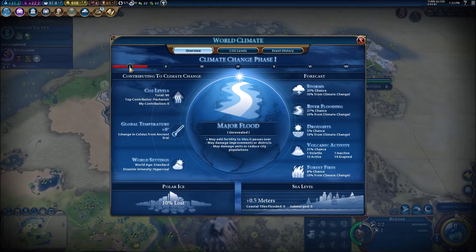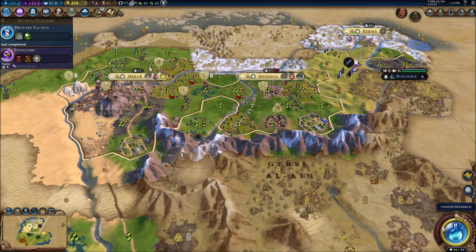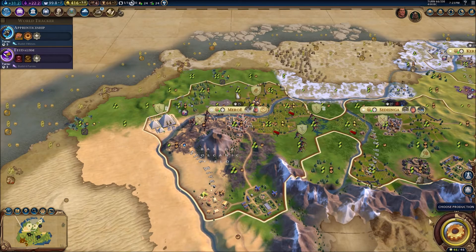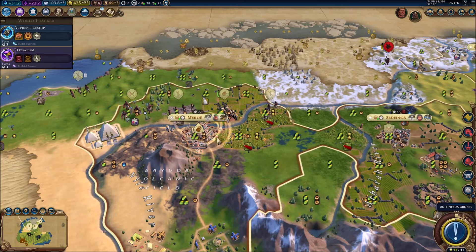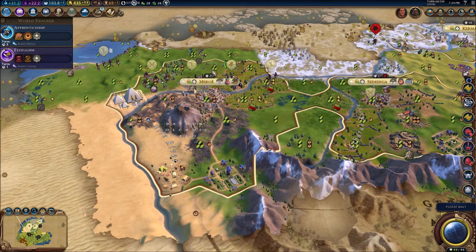Apparently we're already at climate level one — that must be from forest fires. The Inca and somebody else have some too. I just unlocked apprenticeship, not industrialization — I got confused there. Our second great scientist boosts some more technologies, which is really useful. We've sent every unit in to deal with the barbarian camp to the north — it shouldn't be too difficult to conquer.